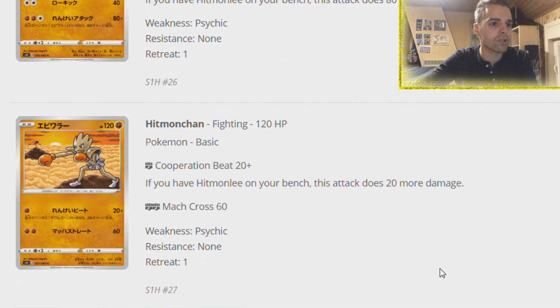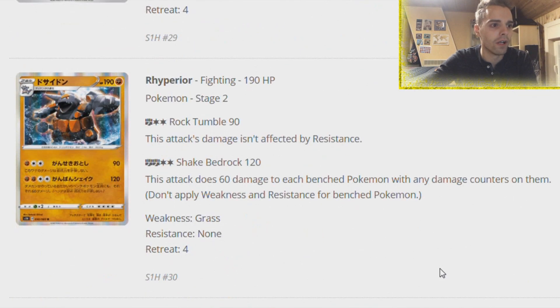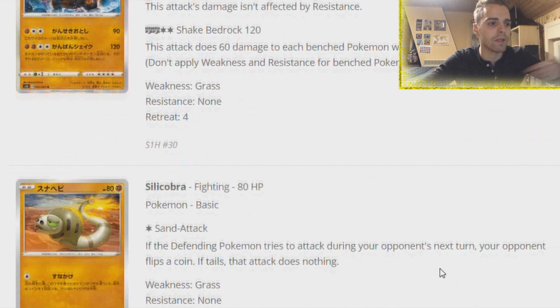Hitmonlee and Hitmonchan work together but are not too great. We have Rhydon and Rhyperior - 60 damage to each bench Pokemon with any damage counters on them. Not great actually. It does have a huge amount of HP - Stage 2s are now getting 190 HP, so the power creep is still going on.